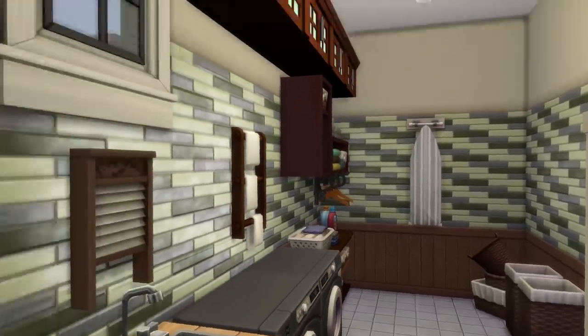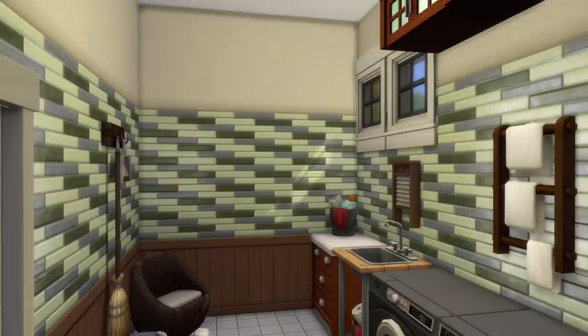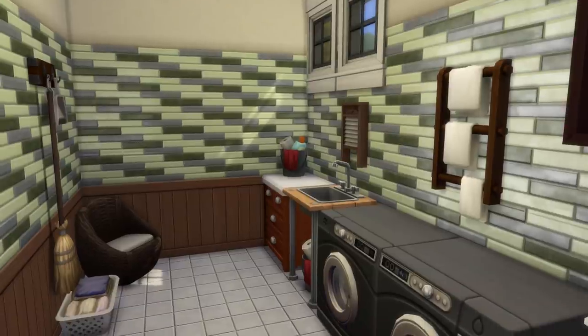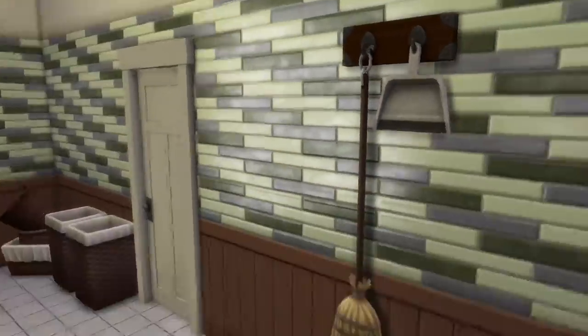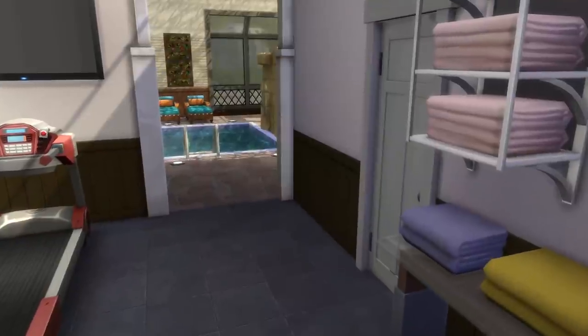For the laundry room I kept it basic and simple. This room seemed perfect as a laundry room because of the tiny little windows up there — in a laundry room or bathroom, tiny windows are very ideal for ventilation and a little bit of natural light. It also gives a little bit of privacy. So yeah, this is the laundry room: there's a washer, a dryer, a sink, a little bit of cupboard space, and everything your sim needs.